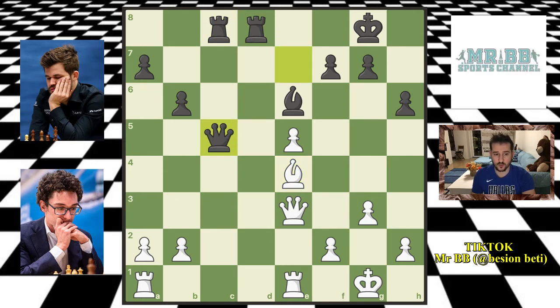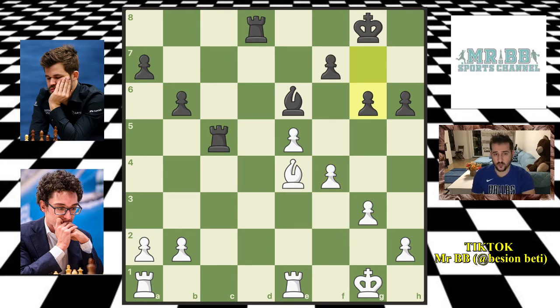Fabi obliges and trades queens on c5. Rook captures on c5, and now f4 from Fabi. We have g6 from Magnus, giving another square for the king in case of back rank issues, and also closing the diagonal of the bishop. That's why he played g6. King f2 from Fabi, and then a5 from Magnus, advancing the pawn forward. King e3 — Fabi sends the king closer to where the action is happening. In the endgame, we need to send the king to the center as soon as possible. Now we have a4 — Magnus goes even further with the pawn.